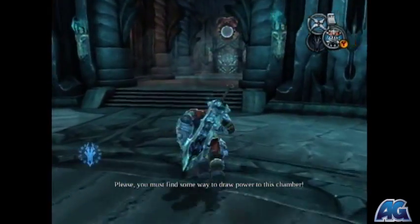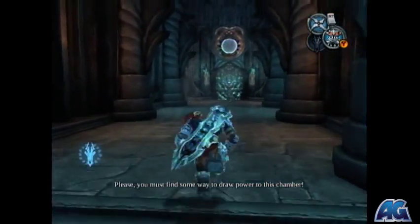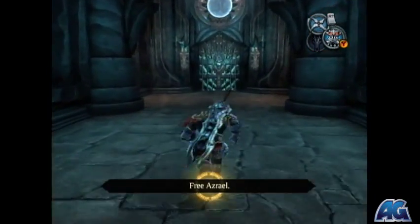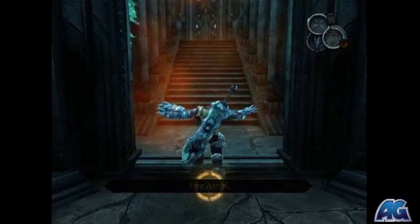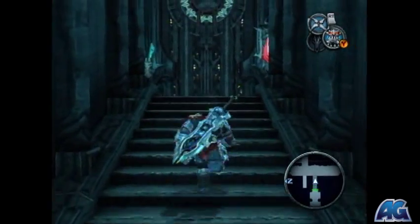There's just going to be a little cutscene with Asriel right there — you might remember him from the beginning of the game. So what we've got to do is find three beams of light and bring them back.